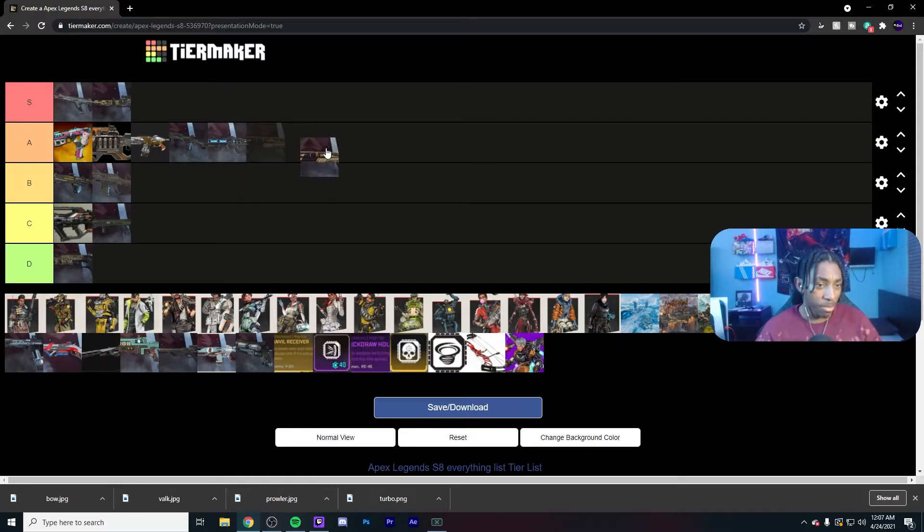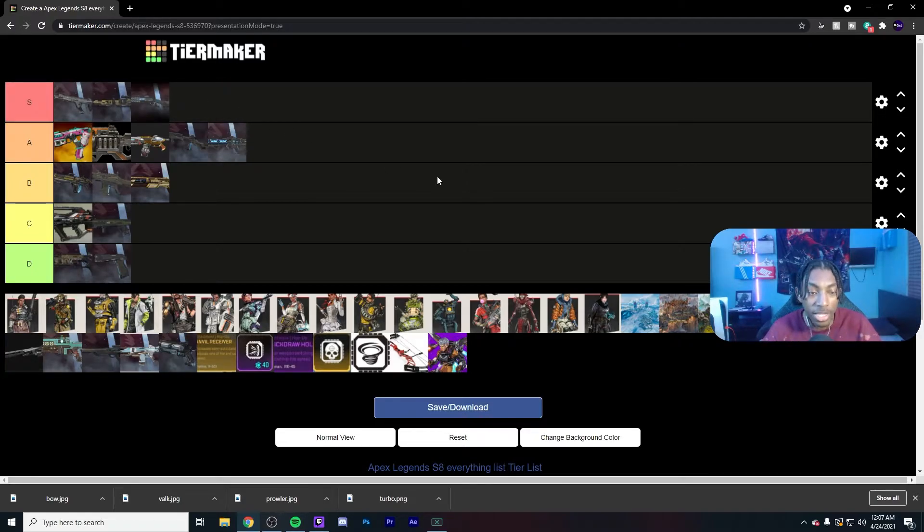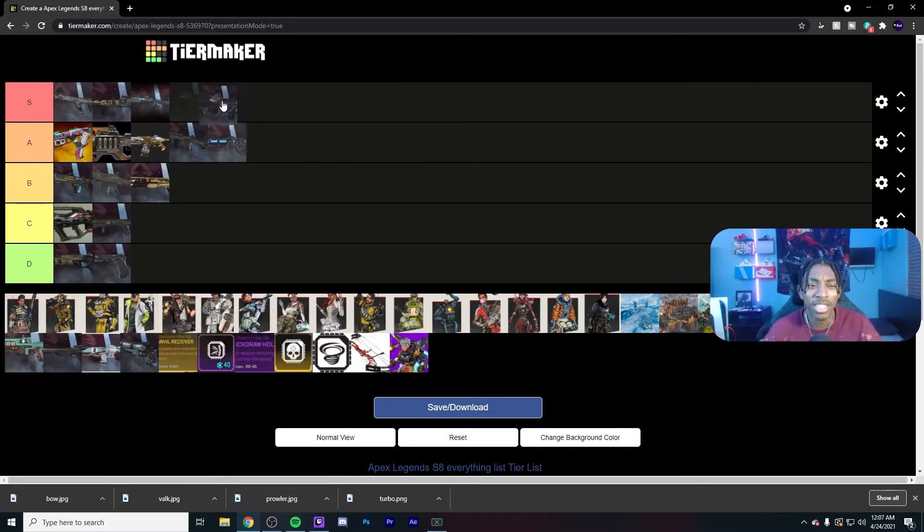The Mastiff — because of that nerf it's B tier. If it were A tier then the EVA-8 would have to go to S because EVA is just a step above. P2020 with no Hammer Point is D tier, B tier with Hammer Point. Peacekeeper is S tier — the Mastiff got nerfed so bad and the PK is still good, still hits hard. PK shots scare me just like the Mastiff. Prowler people say isn't that good, but every time I pick it up I fry people with it. It's consistent, has auto fire, and hits hard.